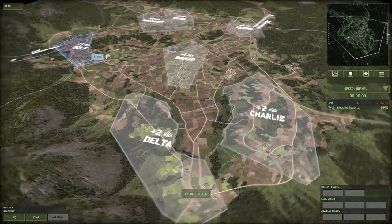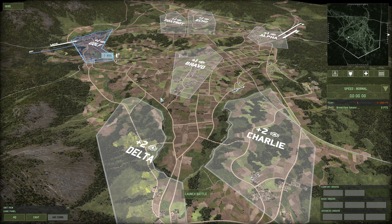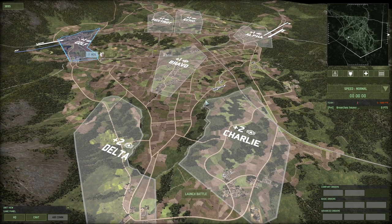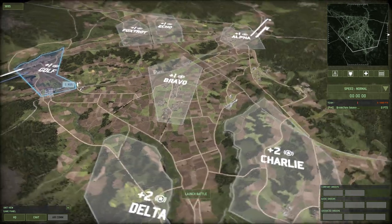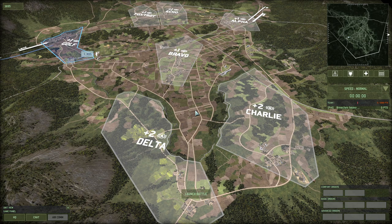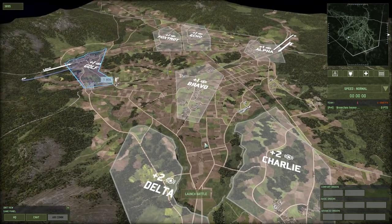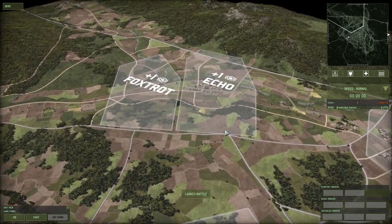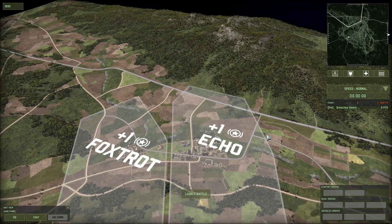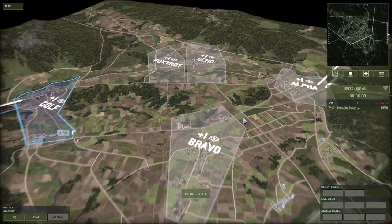It's weird because Bravo doesn't really allow you to push into Delta or Charlie — Delta maybe, but Charlie, not really. So once you get control over Bravo you can't really extend into other zones particularly well because of all the open area around. Foxtrot and Echo are fine — I'm not sure they gain much by being up there, but they don't hurt much either.